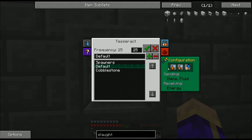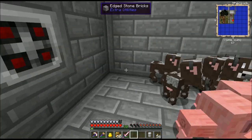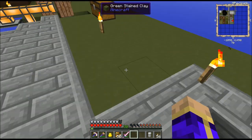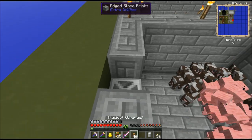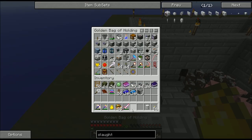This guy is set to the standard settings, except I'm going to turn off sending fluids and set up the slaughterhouse facing the right way. The slaughterhouse is a lot like the grinder, except when its idle bar empties and it kills animals, it will create either liquid meat or pink slime — sometimes a little bit of both. Mine Factory Reloaded: bringing you the absolute best and absolute worst sides of industrialized farming.